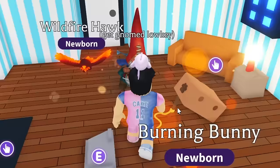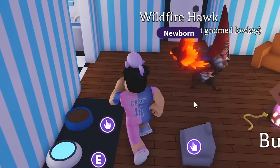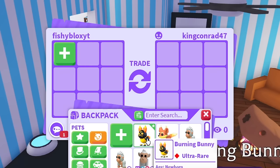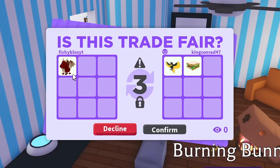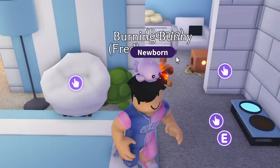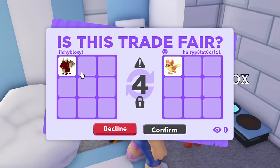Conrad's bait was ready and he got the wildfire hawk — we now have one of each pet so far except the rhino. Conrad gave me a sandwich as a trade gift and I gave him a legendary in return. Then Potato opened theirs and got another flaming fox, so we're up to two flaming foxes.